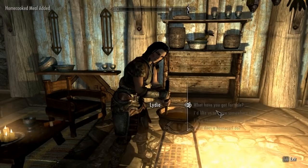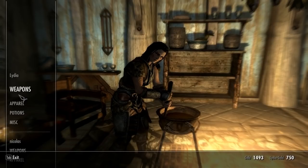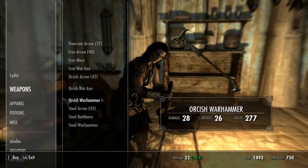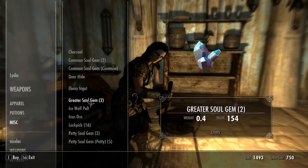A cool thing about having Lydia as your wife is that she has kind of the same inventory if you really want to see. You can buy stuff from her — like orcish warhammers and a whole bunch of other stuff. You can buy apparel and potions, a lot of cool things. And if you're a little bit resourceful, I'm sure you can work out the Oblivion books money exploit I showed you in the last video, because she is a vendor.